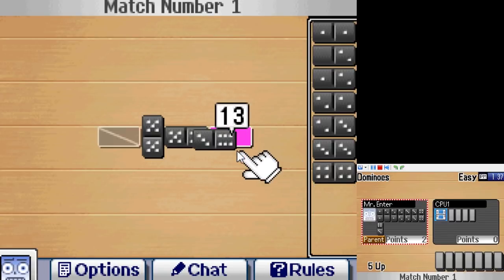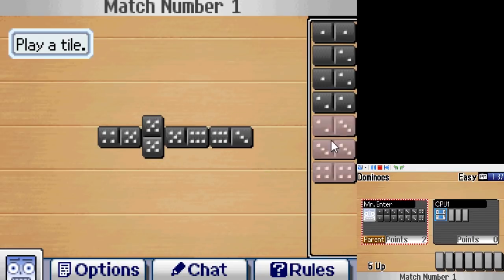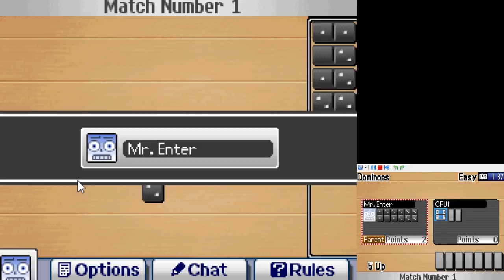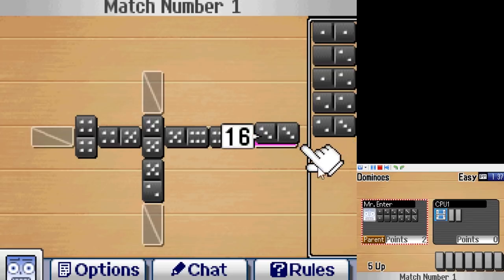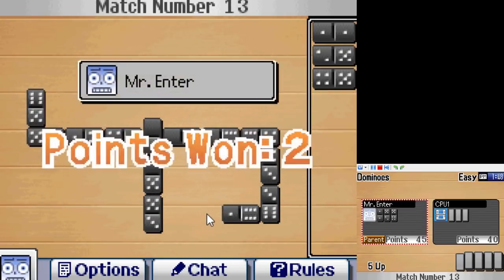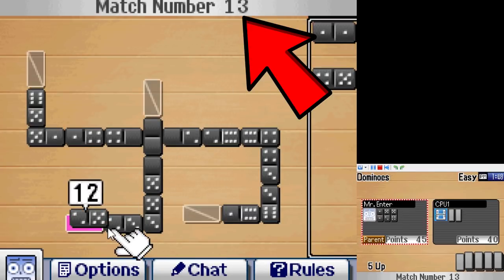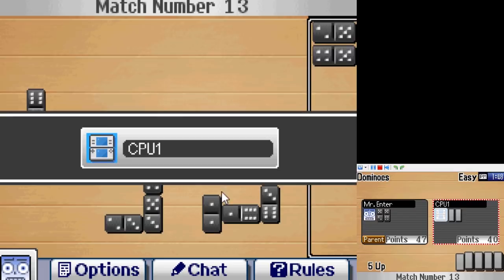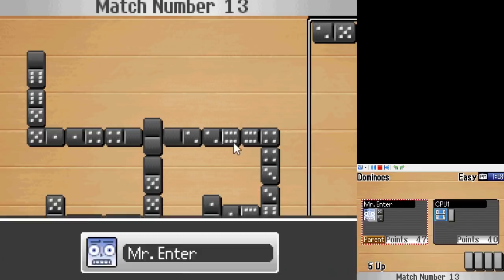Did you know dominoes were actually made for a real game — they're not just made to be tipped over? Here's what you have to do: make a line of them. Every time both ends total a multiple of five, you get that amount of points divided by five. If you have a double domino, it's turned sideways and can start its own line. This game is actually pretty fun. There's one problem though: the game keeps going until you earn 61 points, and in an entire round you maybe earn around three of them. This took me about 15 minutes. And if you want to unlock everything in Clubhouse Games, you're going to need to win this game 15 times for the extra skins.